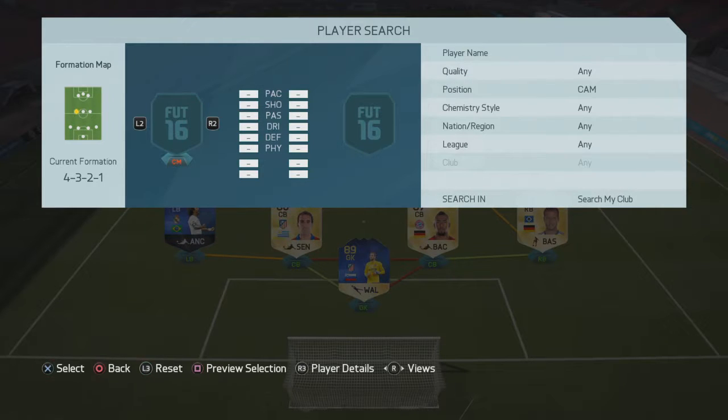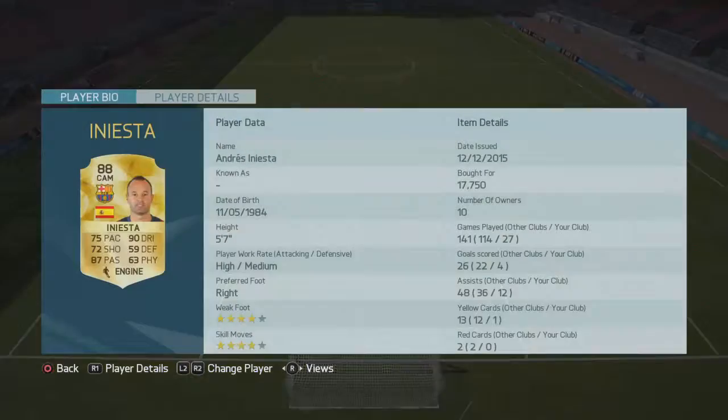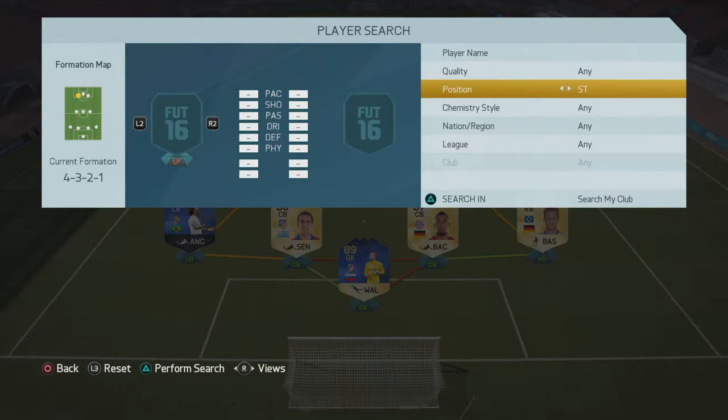The other midfield spot goes to Iniesta - the master, the god, whatever you want to call him - great midfielder, great passing. He can actually score in long shots for me, which is great, great dribbling, and he has four-star four-star skills.